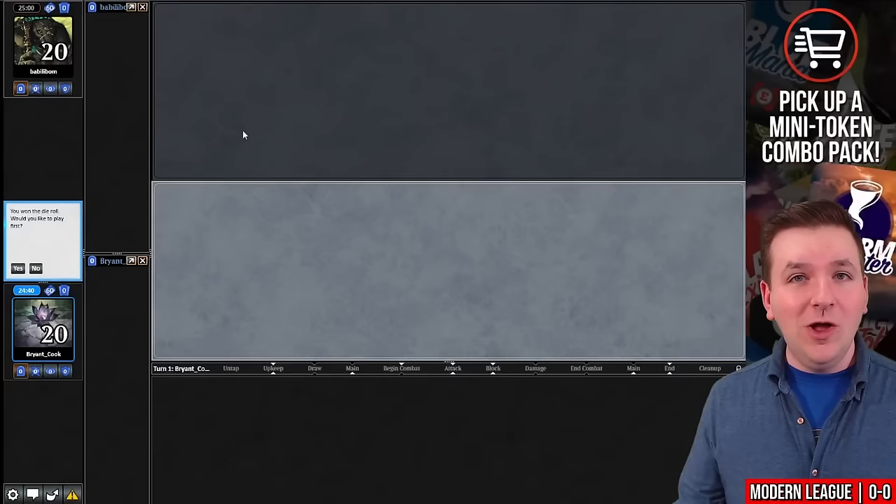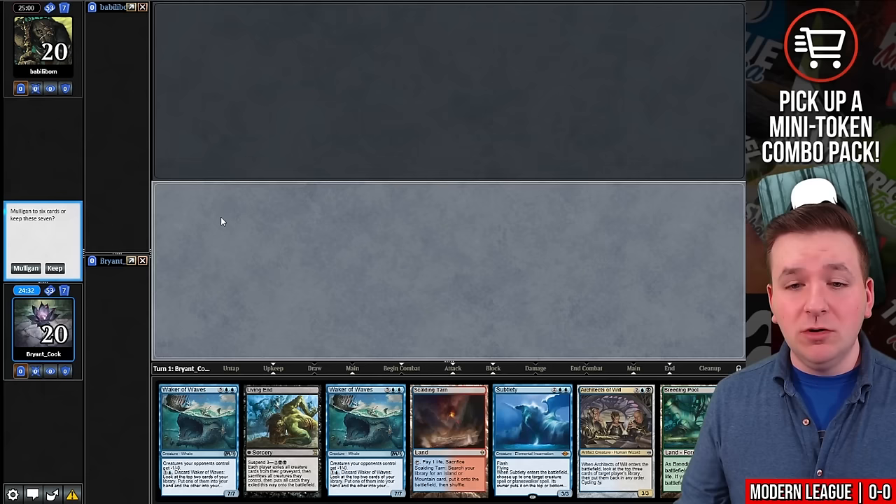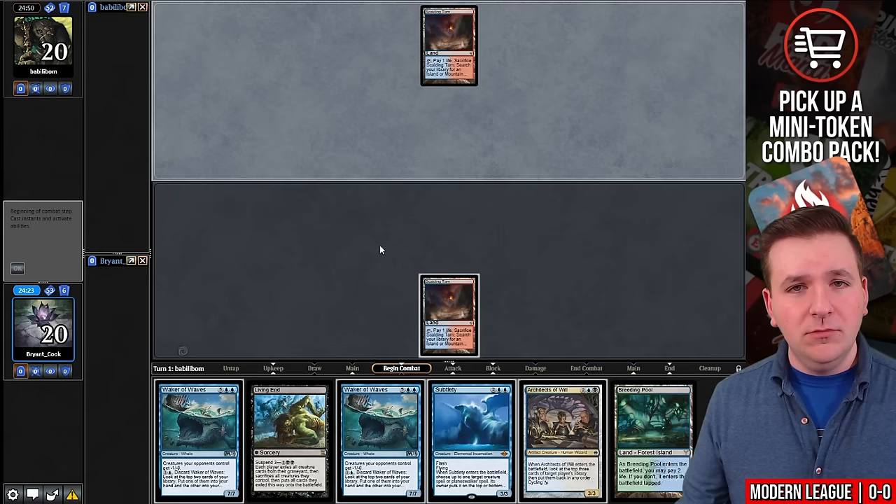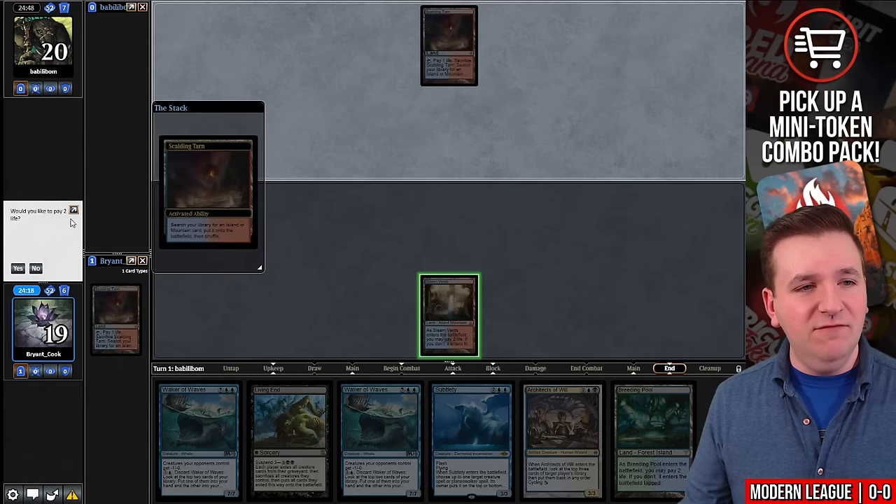Welcome to the first match. We are on the play. We've opened up a Living End, which isn't ideal — that means we have two more left in our deck. But I do like this hand, so we're going to try it. We'll keep. We'll play a first-turn Scalding Tarn and pass. Our opponent does the same. Let's fetch — we should probably grab a red source here, so I'll grab the Steam Vents.